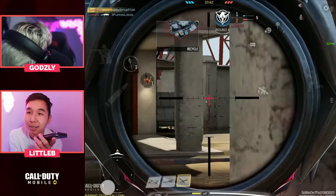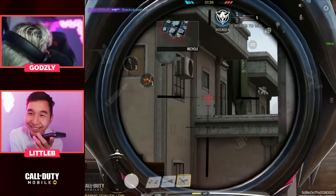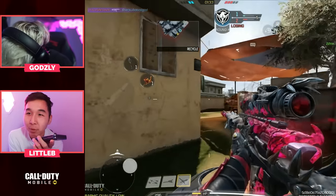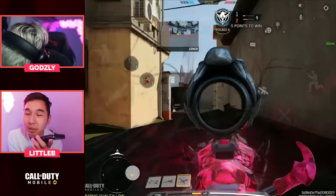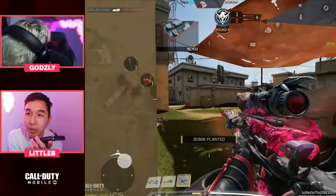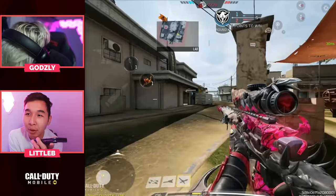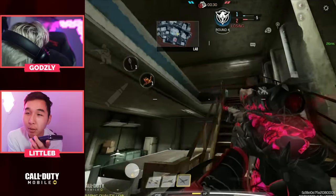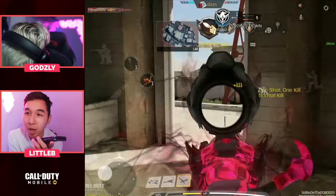Nice shot — Godsy just camping in spawn. 2v3 now. One thing — they can see your laser, so you can't hold that angle for too long. One thing I love about what Godsy's doing is crosshair placement — it's really good. Always pre-aiming before an enemy peeks so you don't have to adjust your aim too much. That's a really helpful tip for snipers. He's clearing top ground, which is really good. See, that's what happens when you clear top ground first.